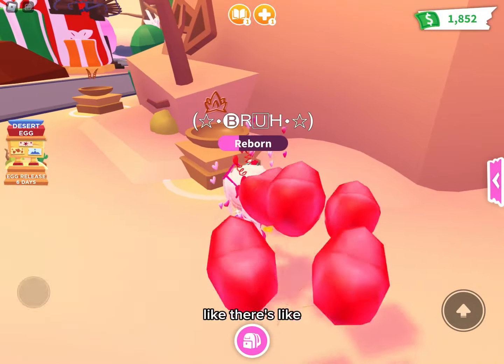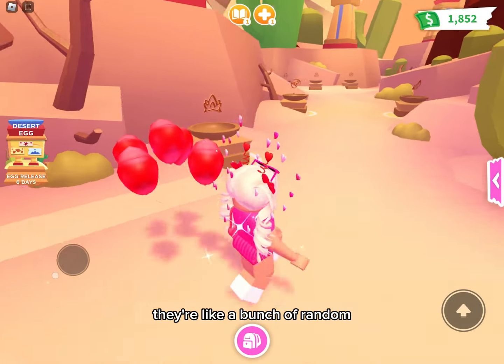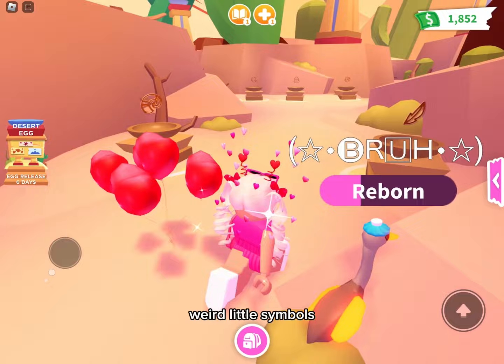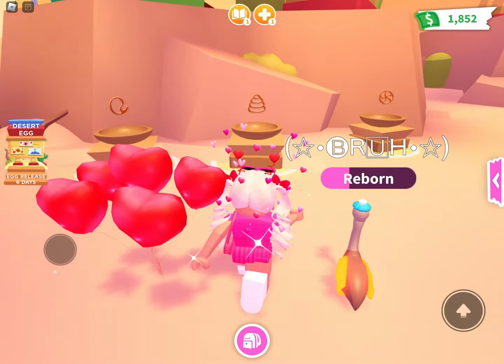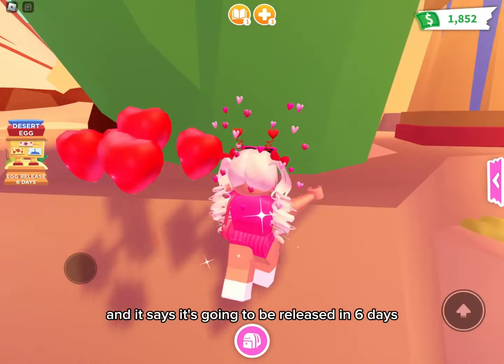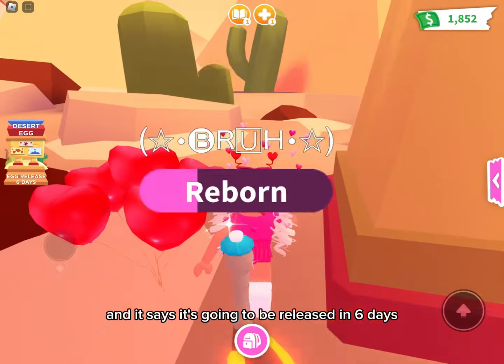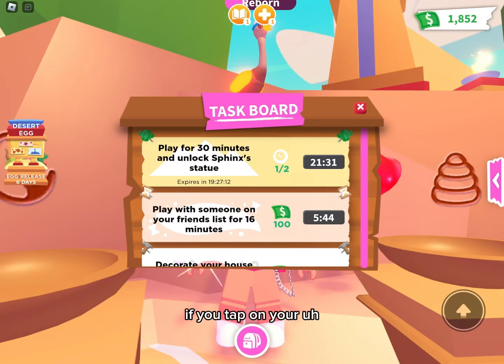There are a bunch of different statues — like a spiky thing, random weird little symbols, a leaf, a shell, a beehive, and a bunch of random ones. And it says it's going to be released in six days.